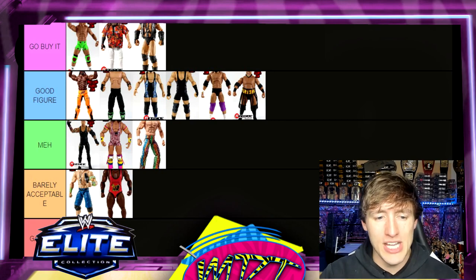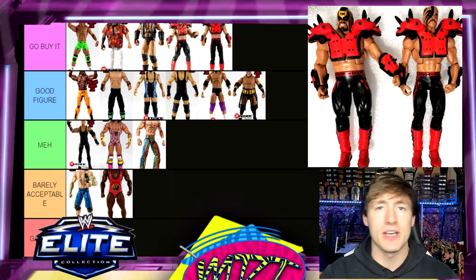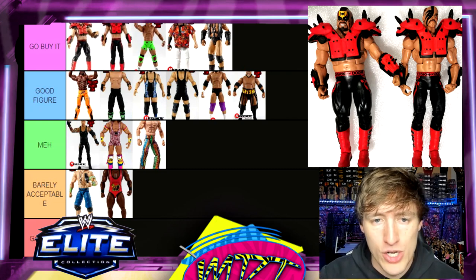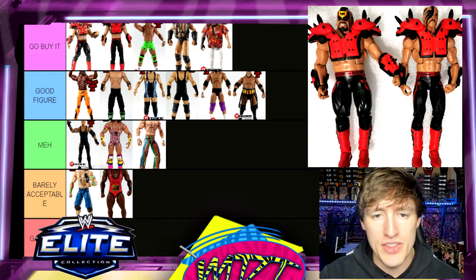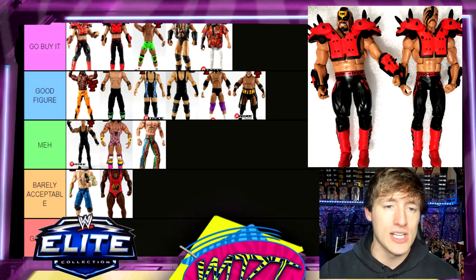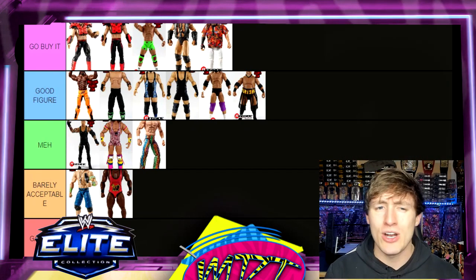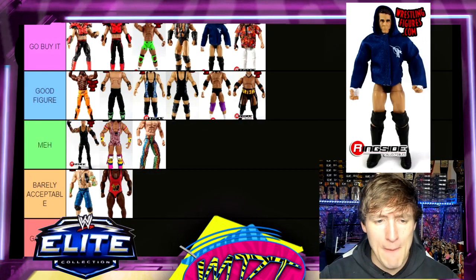The Road Warriors — Animal and Hawk — both go in Go Buy It, no question. Both are highly detailed, I love the entrance gear. I actually like them both better than Crush and better than Bray Wyatt. We've gotten them in elite form a couple of times — some legends releases and then here — and they're both very good. They stand out on the shelf, they look really good. Gotta have both.